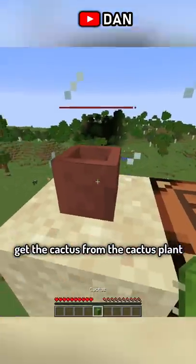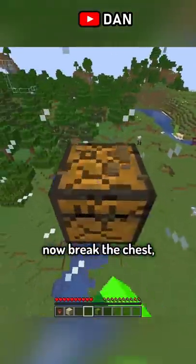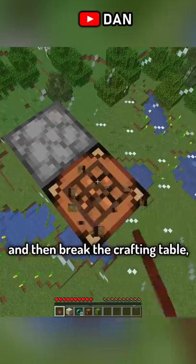What you had to do was get the cactus from the cactus plant, break the pot and the sand. Now break the chest, collecting the 2 enderpearls inside, and then break the crafting table.